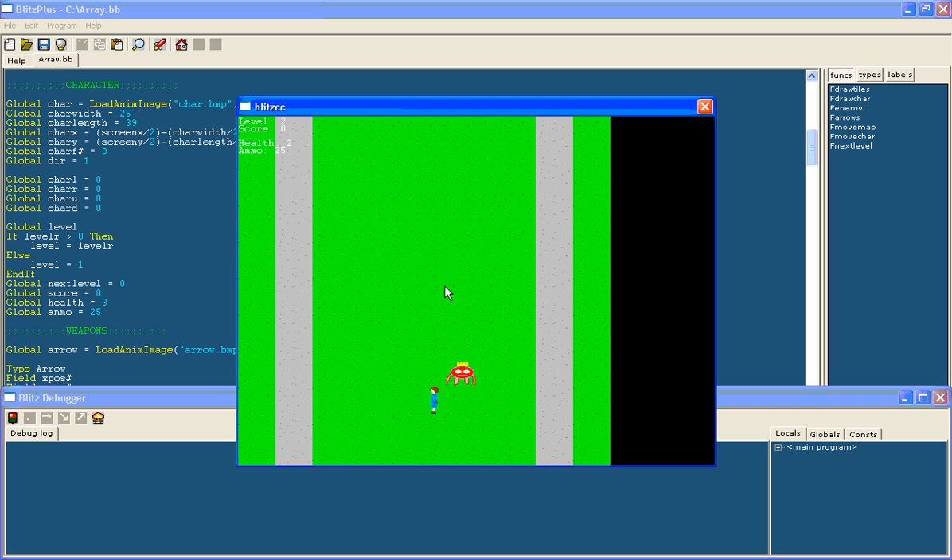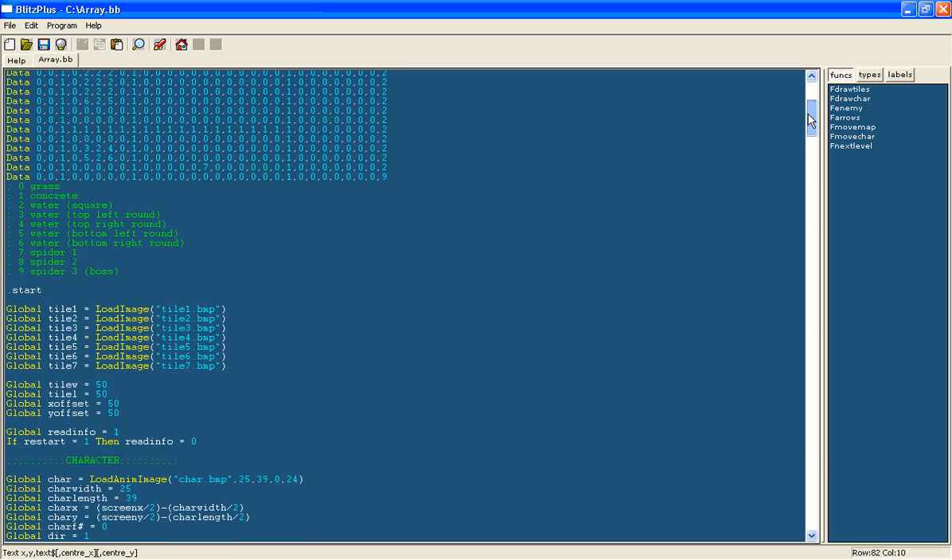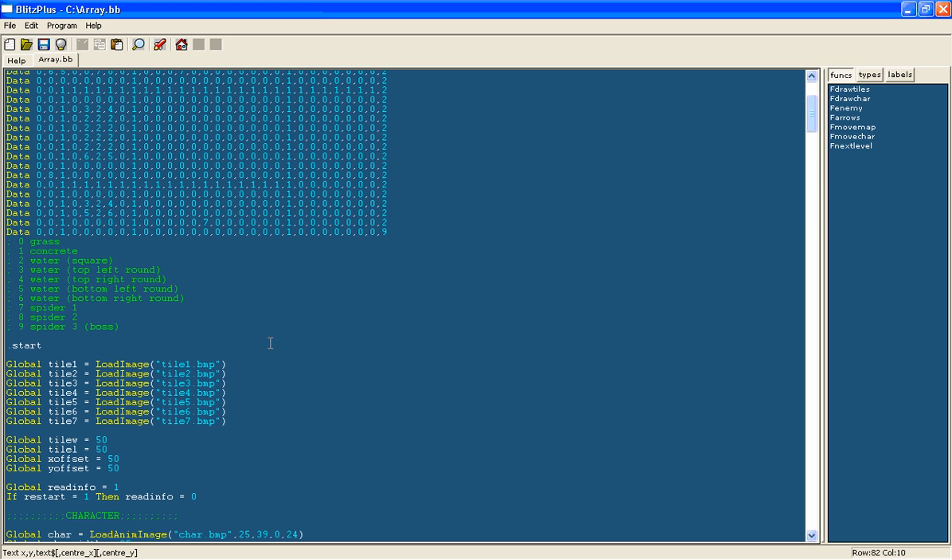I'm on the second level now. Even though it's a small map it does have working boundaries on the edge. Now it says 'I've completed the game'. In the next tutorial I'll have improved my maps so they work better, and I'll show you how to save the game — that will be the last one. Thanks for watching.